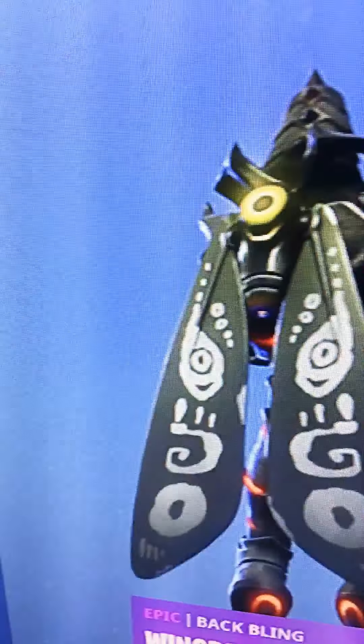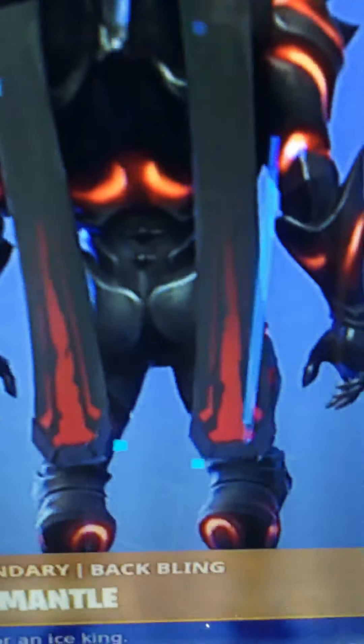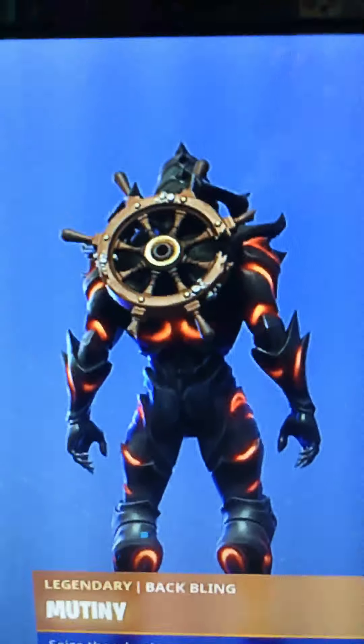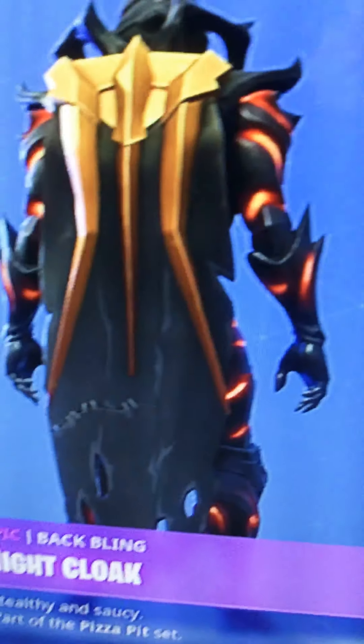Next we have — the Wing Back is nice. One more. The dark bag isn't actually too bad. What's it called? The Waveform — that ain't bad, you know. I'm gonna do Waveform. So my top ten are: Fallen Wings, Red Ice Mantle, Molten Valkyrie Wings, Mutiny, Wolf Pack, Dusk Wings, Wing Back, Waveform, Stitches, and the Night Cloak.